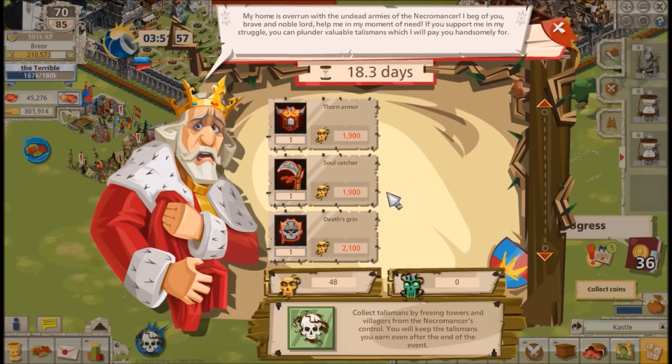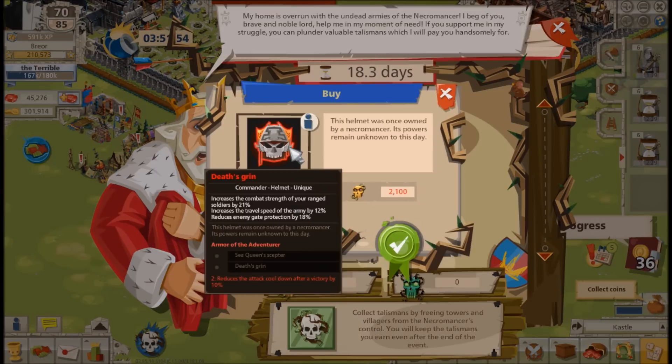I'll be working towards those two pieces during this event and will make a video if I obtain them. Finally, below we have the Death's Grin, which is part of another two-piece set with the Sea Queen Scepter obtainable from the Blade Coast. This set is less interesting to me because the set bonus is a reduction of cooldown time — not as impactful as +40 melee or +40 ranged.